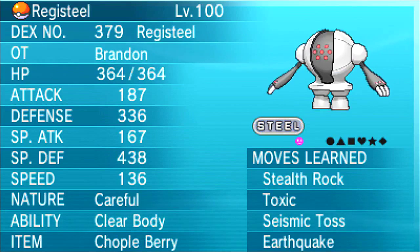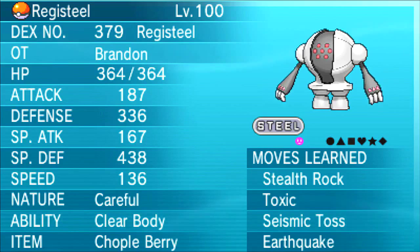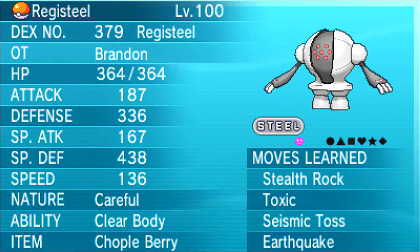Next up we have Registeel, my specially defensive monster. It's Registeel holding the Chople Berry to weaken Focus Blast from Dragalge. Choice Specs Focus Blast does about 70% when I'm holding Leftovers, so two would kill me. With a Chople Berry I can live two and fire off Earthquakes for about 90%. With Hazards up, Dragalge dies to two Earthquakes. I have Stealth Rock as part of the Hazard Stack plan. Seismic Toss is beautiful in this format — it's 50 damage and breaks a lot of subs, especially on a defensive Pokémon. Earthquake for Dragalge, and Toxic to wear down walls like Gastrodon and Assault Vest Meloetta. Registeel is max Special Defense, max HP with 4 in Attack.